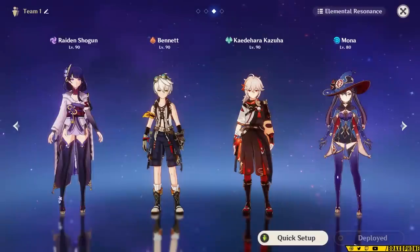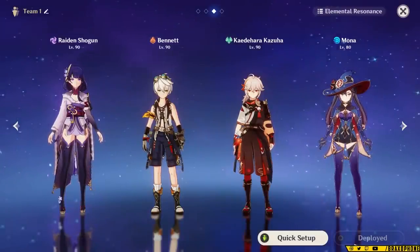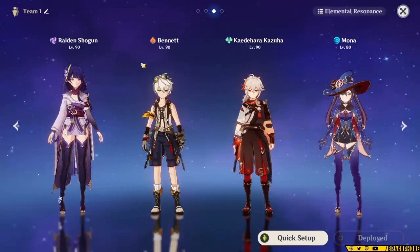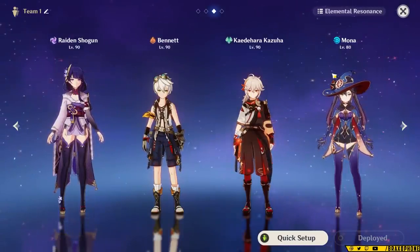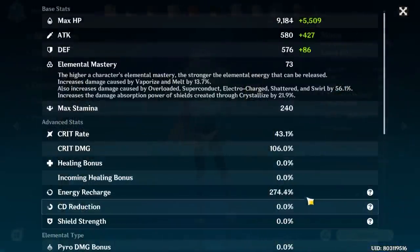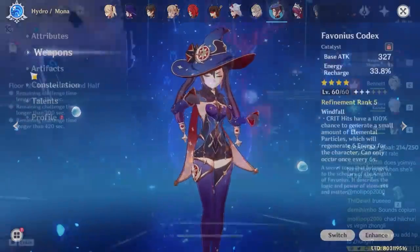The first team we're going to be talking about today is the Raiden Hyper Carry team. Raiden Hyper Carry is a team that revolves around two things: mega buffing Raiden to hit high damage, and using Raiden to battery her supports so she can do it again. For someone like Mona who needs a lot of energy recharge, Raiden helps supply some extra energy to her to help with burst uptime, meaning you should never really have issues.